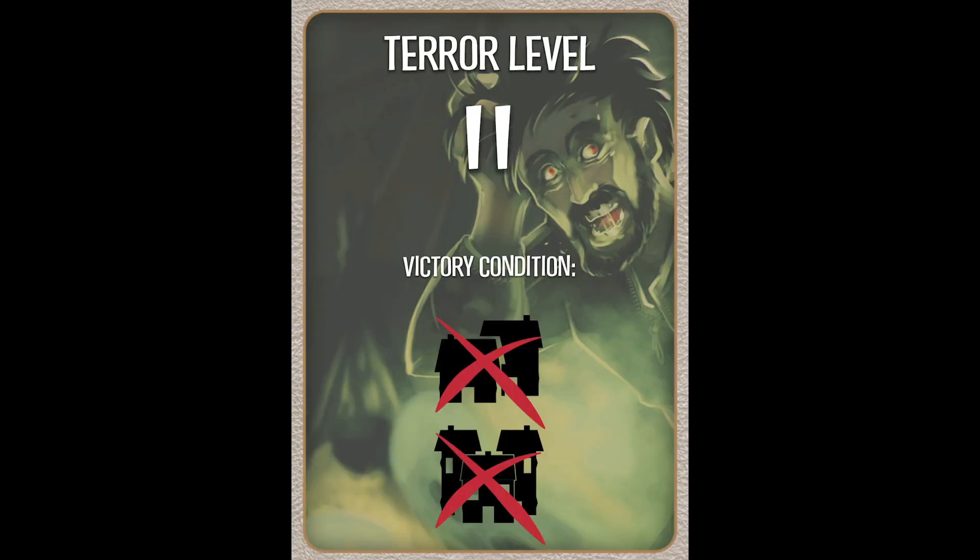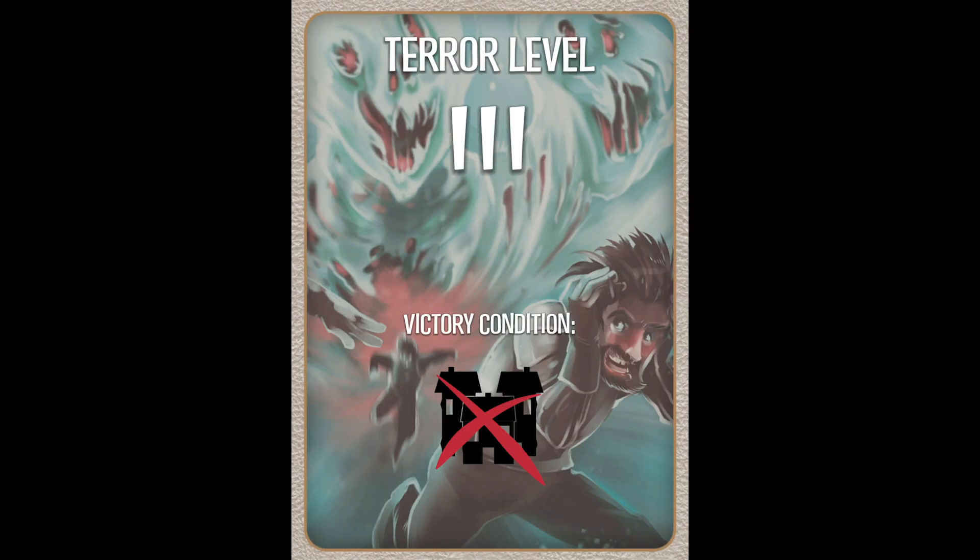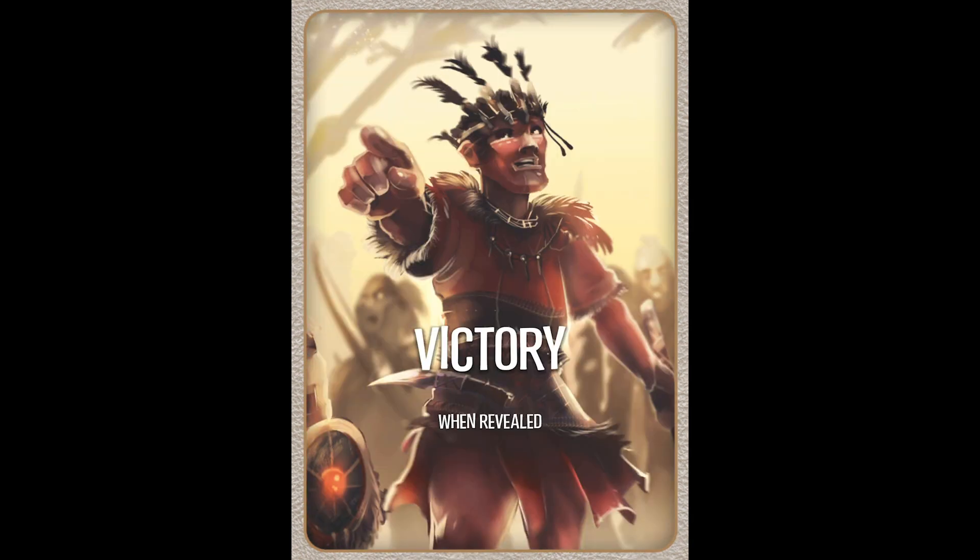At terror level 1, you need to eliminate every last one of the invaders. At terror level 2, you have them spooked, but they feel safe in their shelters, so you will have to destroy all towns and cities to convince them to leave. At terror level 3, you are frightening them, and the only thing keeping them together is their leadership in the cities — so you only need to blow those up. And finally, for the true pacifists out there, terror level 4 convinces the invaders that the island is cursed or haunted and they all leave, granting you an automatic fear victory. So you gather fear to get short-term bonuses, but in the long-term, it makes the game easier to win.